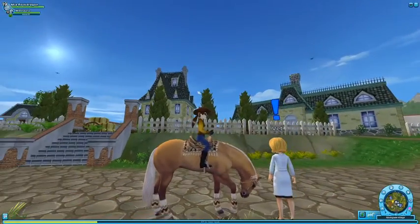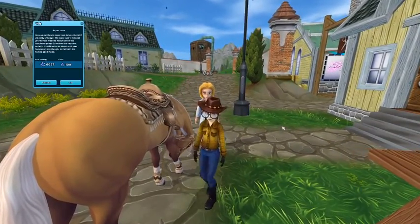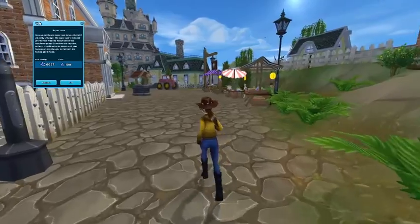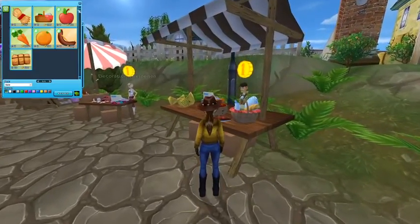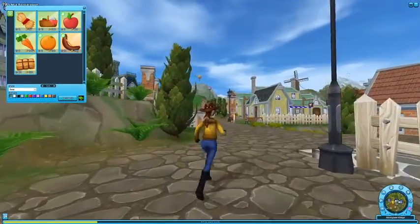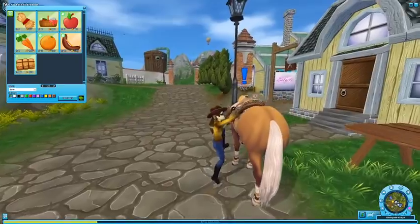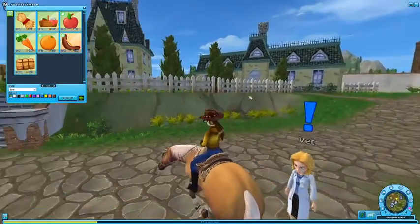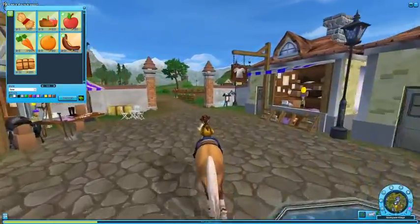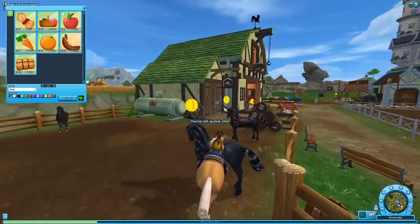So make sure to put your horse very close to the vet, otherwise this won't work. I'm going to talk to the vet and go over to the food. This one is how you can get your closet — like turning and going out of your stable so you can see your closet wherever you want.